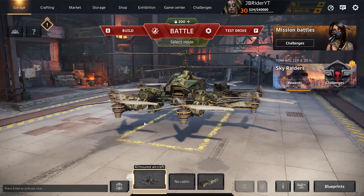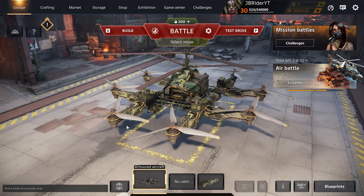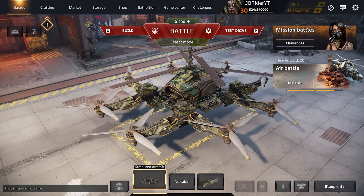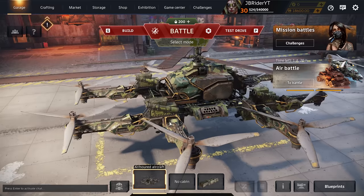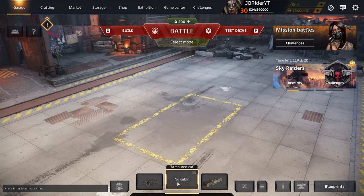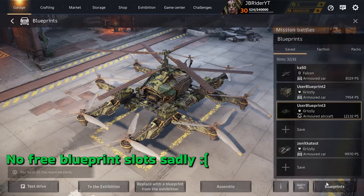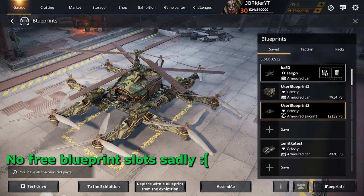What's up guys, JBrad here, welcome back to the channel, welcome back to Cross Out. Today I'm back again in the test server and I wanted to take a look at some of the new items that we're getting and some of the new features as well. For example, we got three slots here for vehicles: one for Leviathans, one for our armored car, and one for the helicopter.